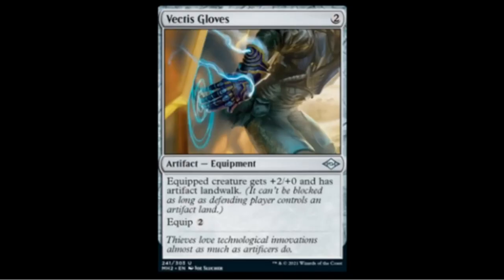Next we have Veckidus Gloves — a two-mana artifact that equips for two and gives the equipped creature +2/+0 and artifact landwalk. If you remember, artifact lands all got banned back in the day. This is a landwalk ability for artifact lands, so the question is: could there be more artifact lands in this set to make this worthwhile? I think you know the answer — we'll look at that later.